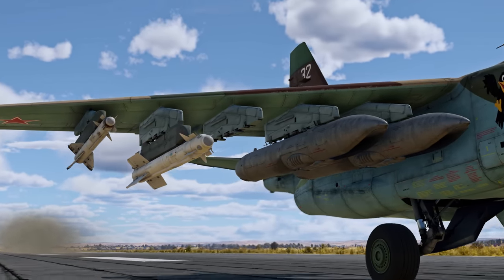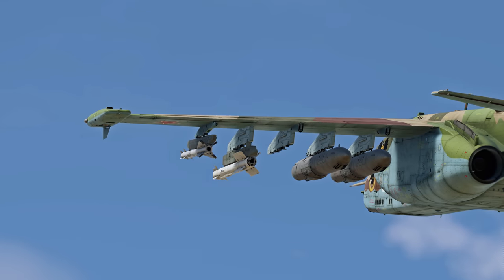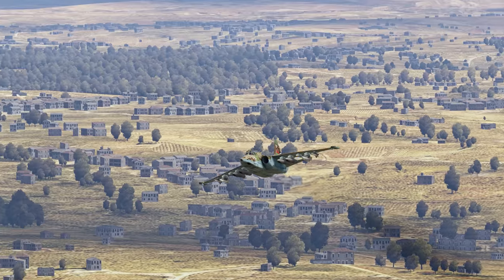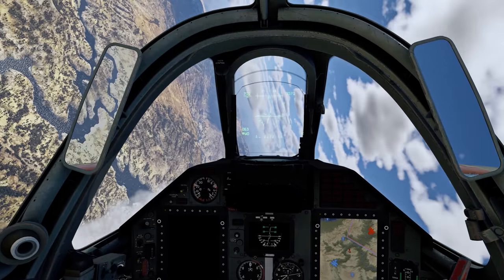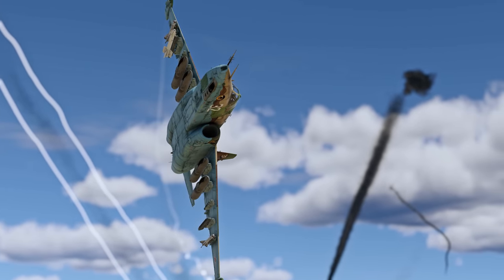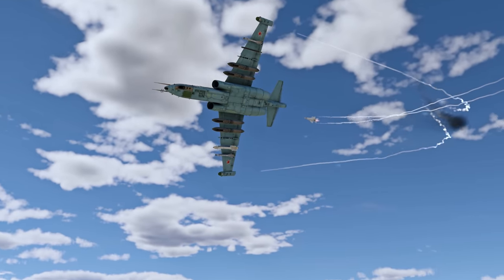Unlike the R-60, the R-73 doesn't go onto the external pylons. This design feature has both pros and cons. On the one hand, you can now take up to four AAMs. Will it turn this strike aircraft into a true sky fighter? No, not really — it's still inferior to top fighters in terms of speed, and even the most advanced close-range missiles won't compensate for this.